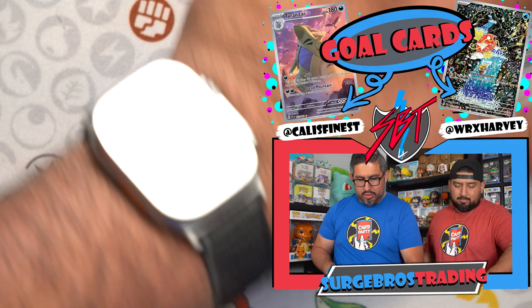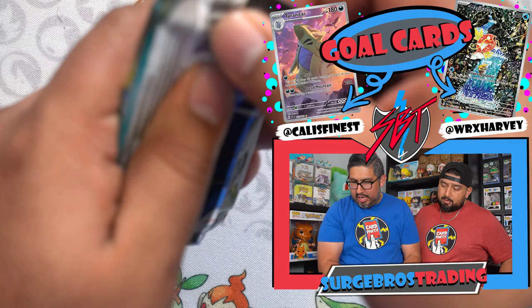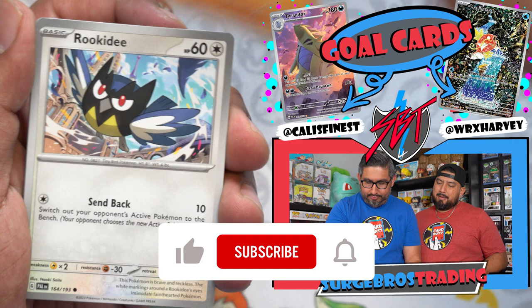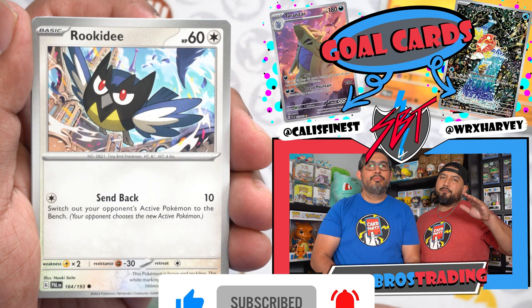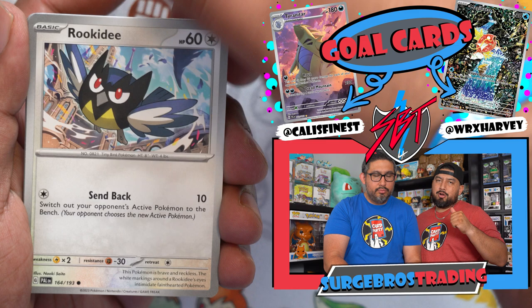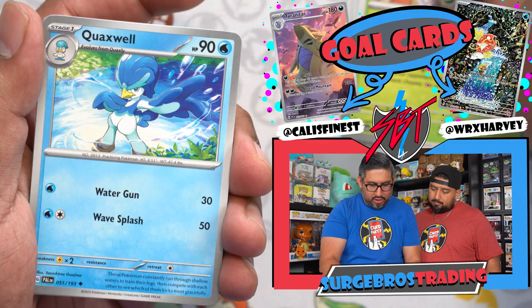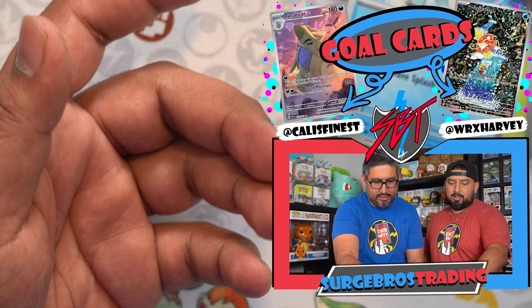A couple more left. Like Harvey said earlier — next card party we want to be featured creators. Make sure you're smashing the like button, smashing subscribe if you're new, watch from beginning to end — it lets YouTube know you're enjoying it. Help us get there. Pack result: Rookidee, Magnemite, Finizen, Practice Studio, Floragato, Quaxwell, Palossand, Pawmo, and a Tinkaton.